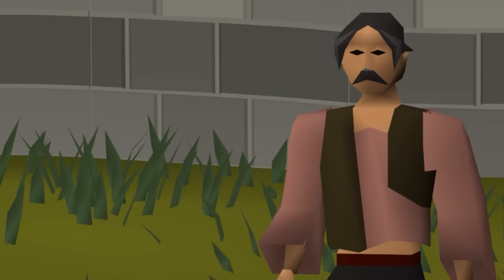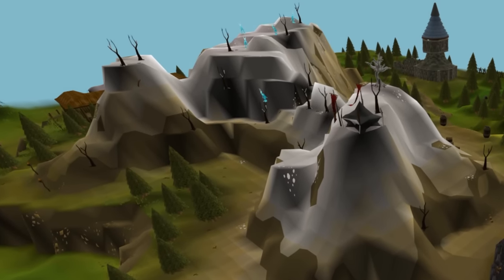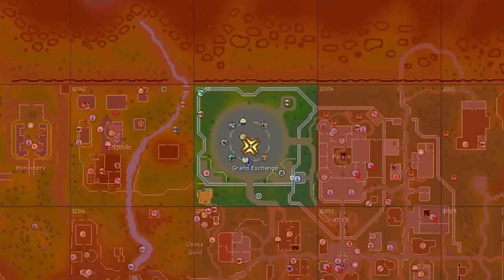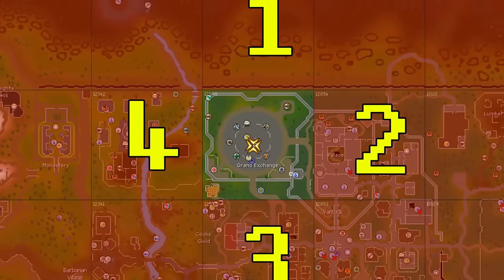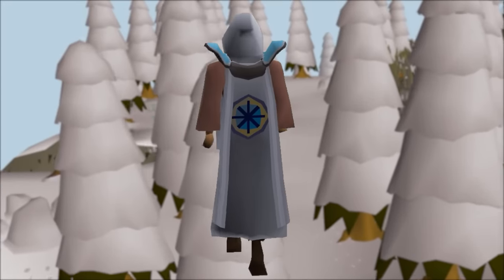Welcome back to another episode of Trader Steve's Journey Across Gielinor to collect as many rare items as he can get his grubby little mitts on. Trader Steve is starting his journey in the Grand Exchange chunk, but for every new rare item he can add to his collection worth more than one mil, he can unlock a new adjacent chunk. Trader Steve's ultimate goal: obtaining a quest cape.